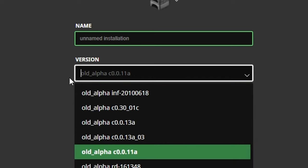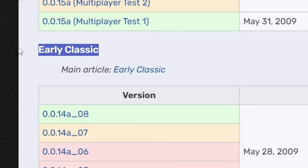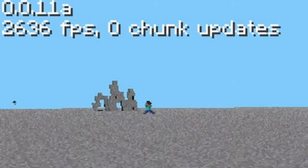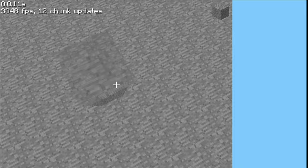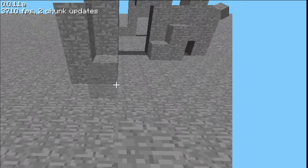I believe this version right here is the early classic — there is pre-classic and there's early classic. I am getting 3,000 FPS right now. Has it fixed collision? They have — I can actually bridge now. I'm getting 4,600 FPS right now. That is crazy.